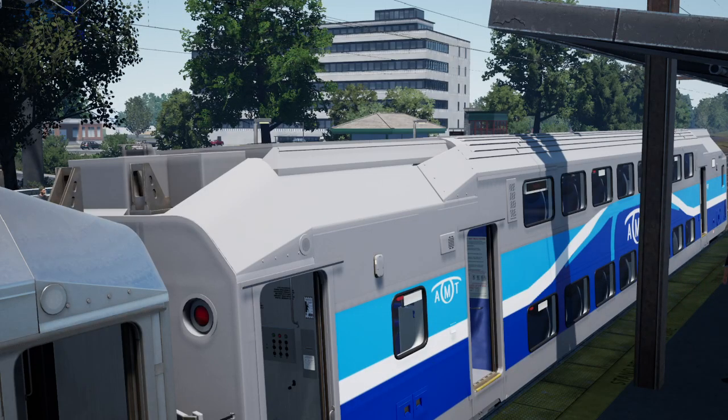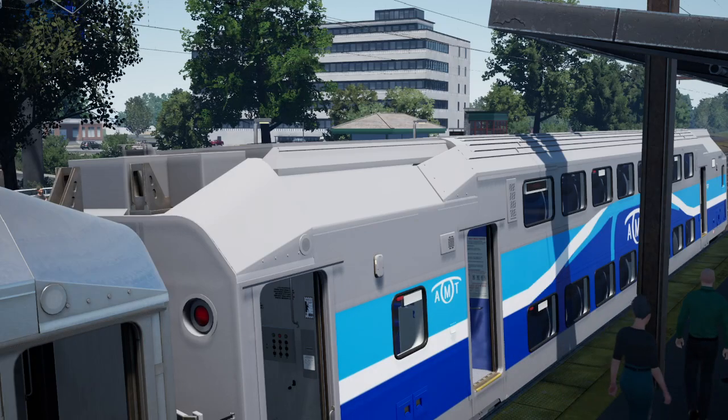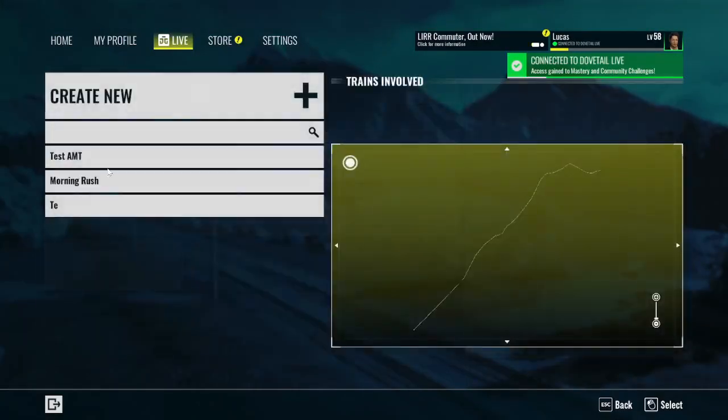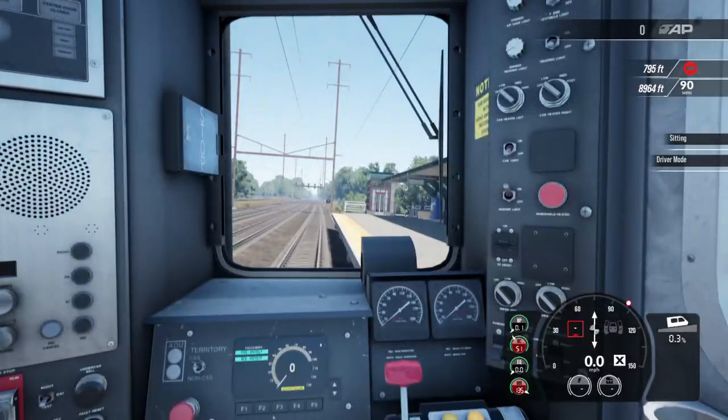I also made an Amfleet coach car for the New York and Trenton route, not the Boston spinner route. I made it when the HHP8 type is out. So I'll pull that out too. I think it's in the morning rush scenario I'm creating. It's on an Amtrak track so I'll be promoting that too.